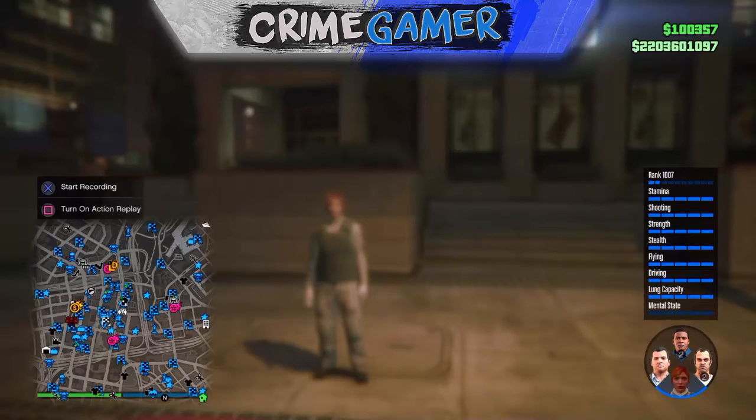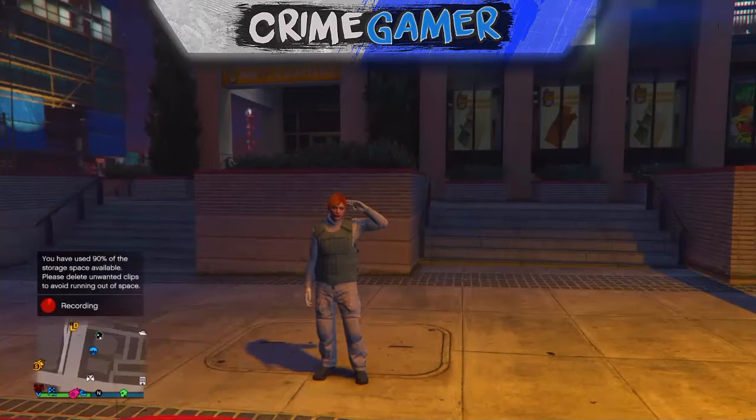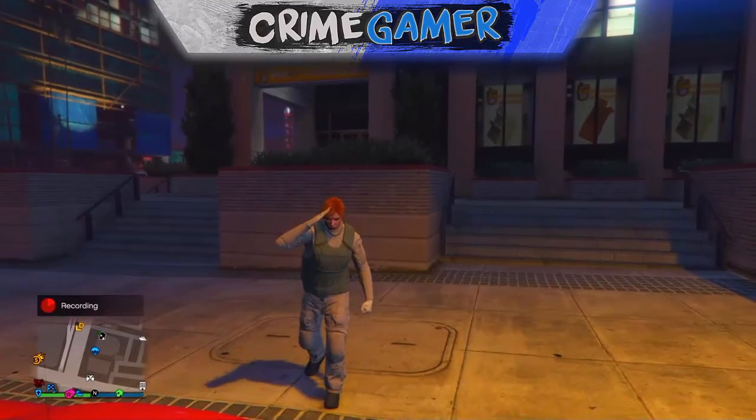You just want to hit down on the d-pad and start Rockstar recording. As you can see, recording was going and I did get a flashing thing saying it was low on memory or storage, but that doesn't matter. You just want to keep doing this over and over again until you've got enough footage that you want to use.